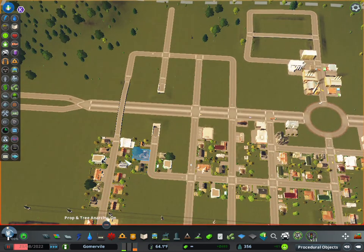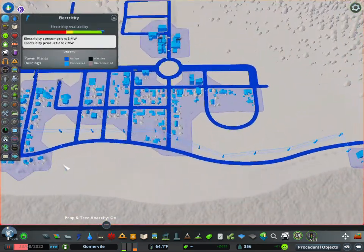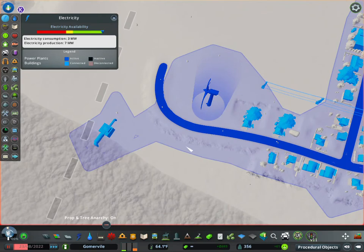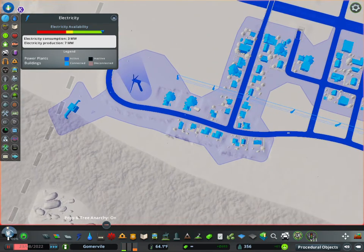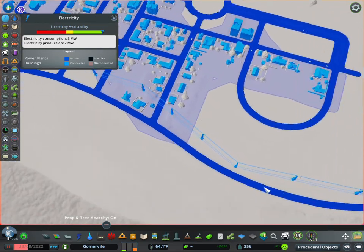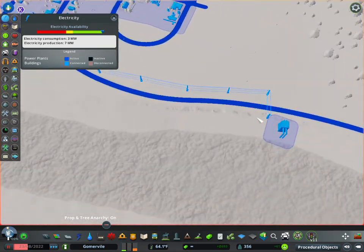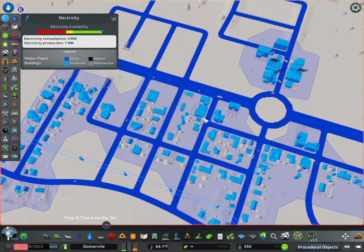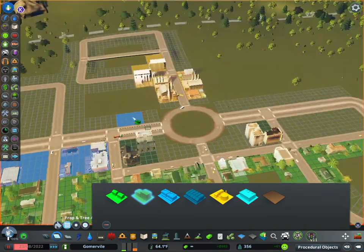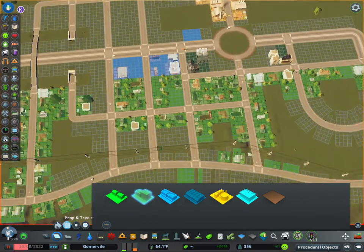We've touched on this in a couple other videos - you have the power layer, and anything that's blue shows powered areas. It creates a small envelope around your power plant and you just need to make sure you connect it with power lines. Or if you don't have power lines, you can just zone or place buildings down and the power will jump from one place to another. We have power lines running across here all the way down to the water pump, but every other place has carried the power through the zones. So even though an area doesn't have a building, it's still zoned, and once buildings fill in it'll carry all the power everywhere.